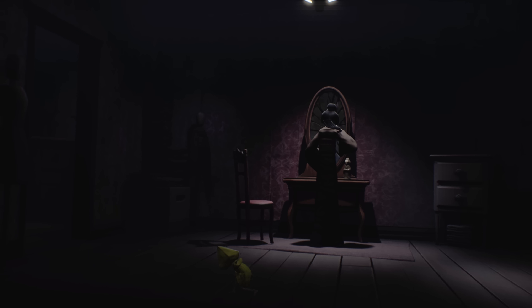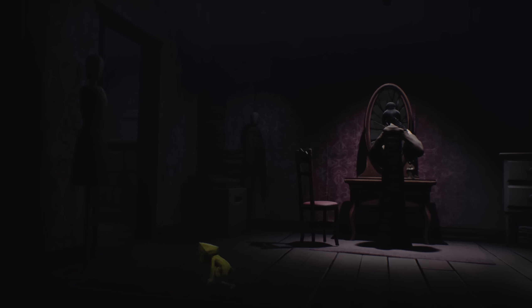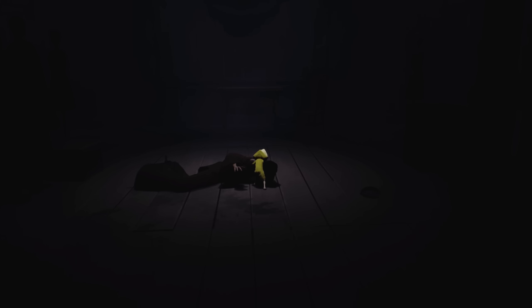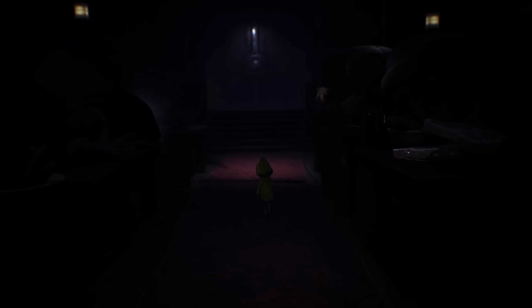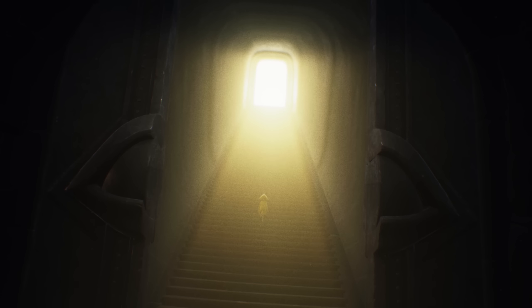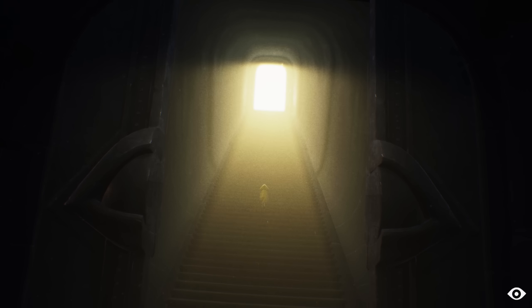After barely escaping multiple encounters with the guests, she also ends up in the lady's quarters, but Six ends up defeating her by using her mirror against her. Six, for the last time in the game, becomes hungry again, but the only thing near her is the lady. So she bites into the lady's neck, not only killing her but getting her powers as well. With supernatural powers at her disposal, Six doesn't bother hiding anymore and walks straight through the crowd, killing everyone and ultimately escaping the Maw, ending Little Nightmares 1.